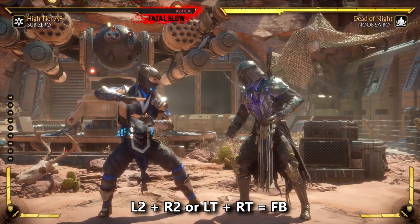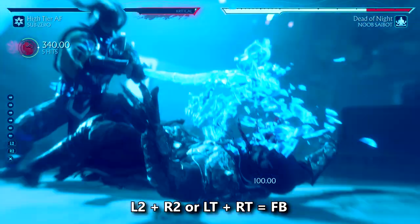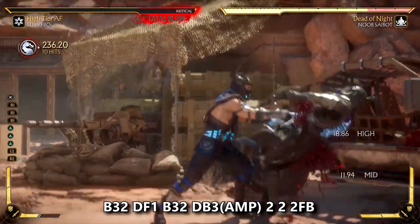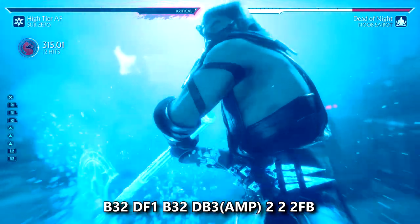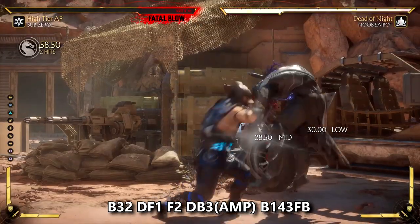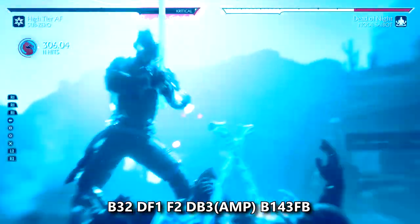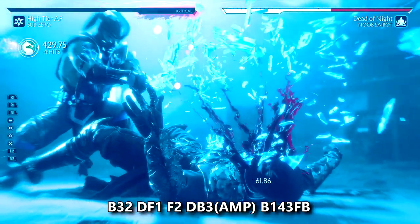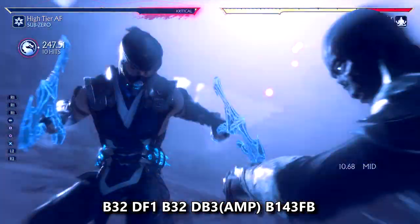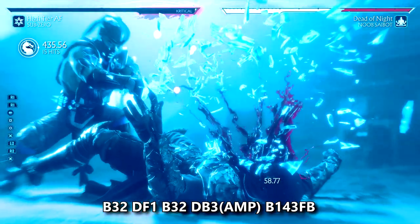In Mortal Kombat 11 we have new super attacks called Fatal Blows, which replace X-Ray moves from previous games and do not use our special moves bar. Instead they're tied to our health and can be activated once you reach 30% or under. This makes it so almost every match will feature a Fatal Blow. Here are some combos to confirm into your Fatal Blows. A key tip: when you input the final button before your Fatal Blow, immediately press both triggers to activate and combo it - treat it like special canceling. If you don't, it won't come out fast enough and you'll drop the combo.